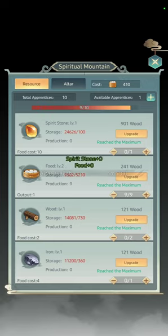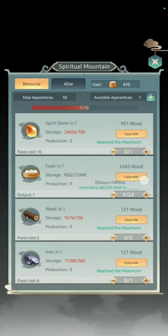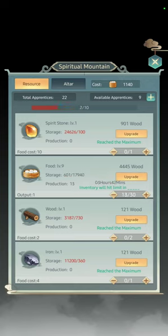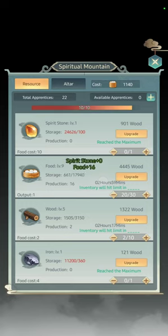We'll upgrade Food as far as we can. I'm producing 22 food right now. Then we upgrade some Wood and assign Apprentices to Wood, because you need Wood to upgrade Food. Food determines the speed of production, so don't make the mistake of upgrading Iron — it's just an expense that won't help.